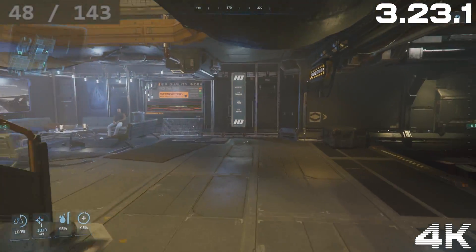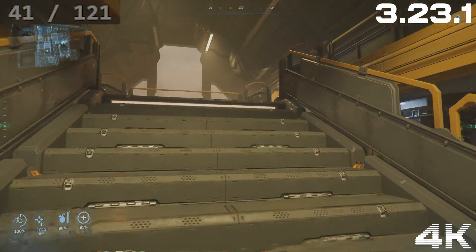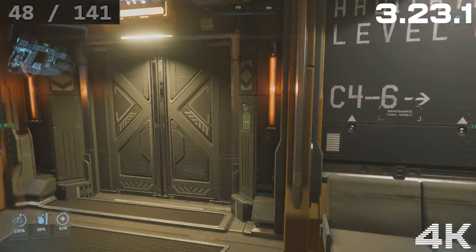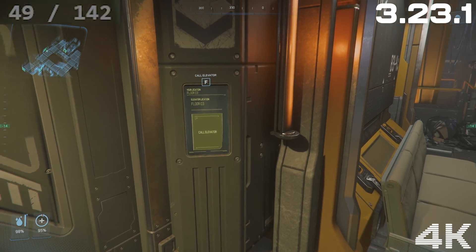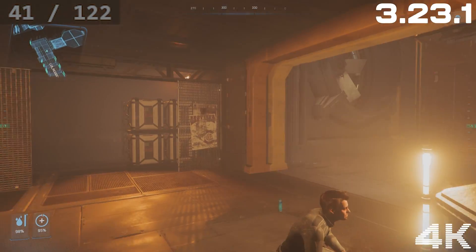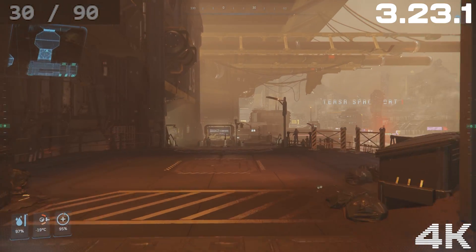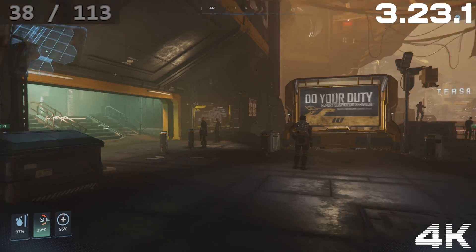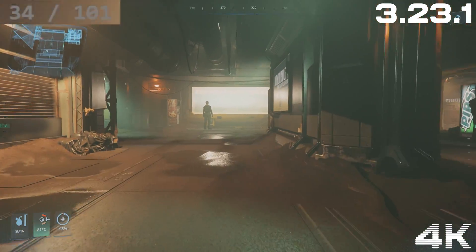Here we are at 4K going around a level on my 7800X3D system. We're trying to hit 48 frames per second. The frame rate on the left is the native frame rate and on the right is the frame generation frame rate, so it should be tripled. You can't generate frames higher than your refresh rate, so I've locked the frame rate to 48 fps targeting 144 frames, which is my monitor's refresh rate.